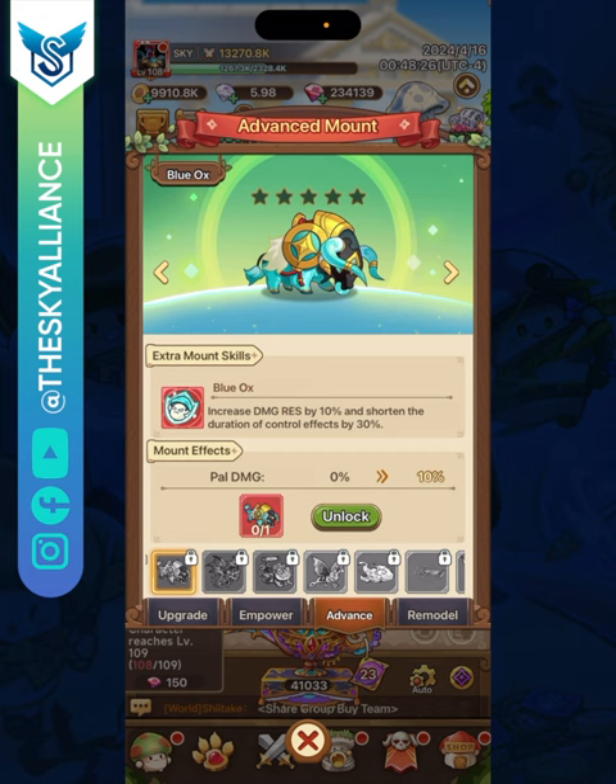For fruit bonuses, you want as much global counter damage as possible since that's your main damage source. You can get five global counter damage bonuses in fruit slots. Alternatively, go the critical damage route if you have high crit rate, or health and defense if survivability is an issue. Personally, I like to focus on one thing and maximize it — I'd choose all five global counter damage, but try it out and see what works for you.